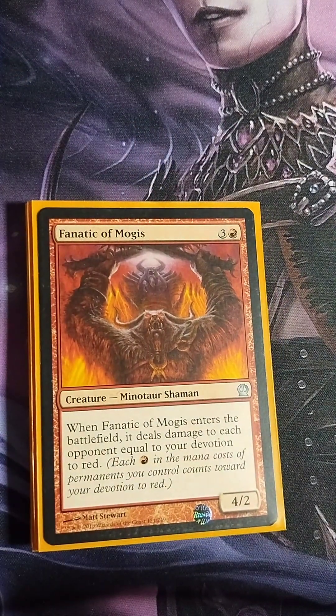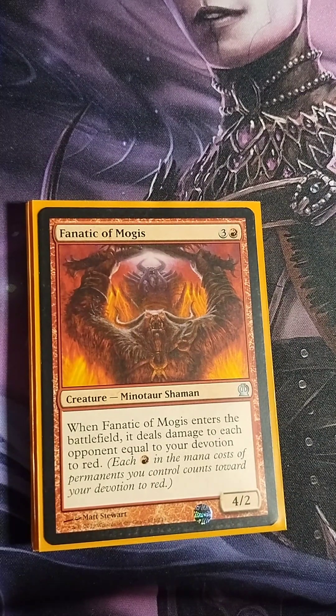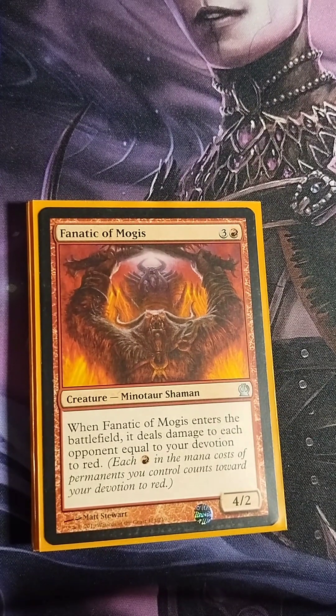Fanatic of Mogus — three colorless, one red, 4/2 Minotaur Shaman. When it enters the battlefield, it deals damage to each opponent equal to your devotion to red. Since we are mono red, our devotion is going to be extremely high, so this could potentially take one person out of the game with direct damage. It's just a great include for this list.